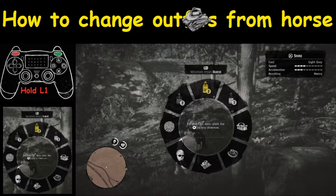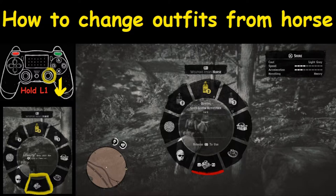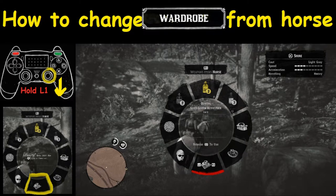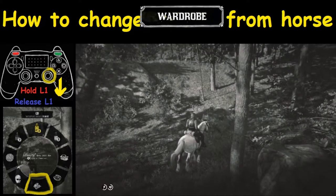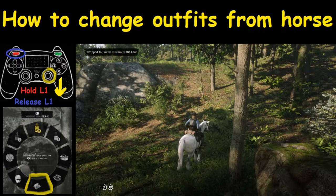Now that we've got the horse part up, we're looking for the outfit. The outfit is right at the very bottom — what you're going to want to do is take the right analog stick and push it down or hold it down. Once you've held it down, you can use R2 or L2 to select the outfit you want. There are three choices. Once you're happy with your selection, release L1 and you've changed your outfit.